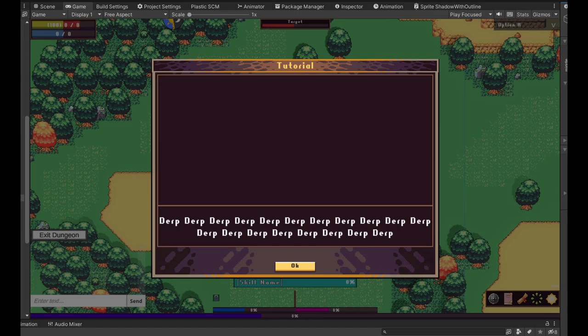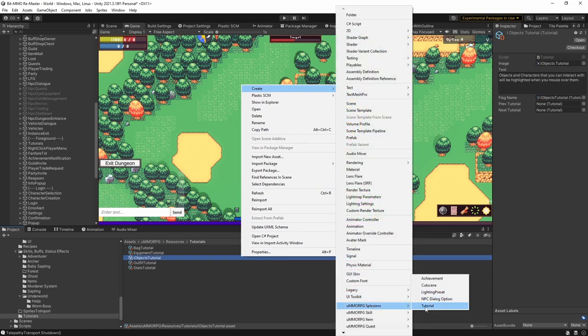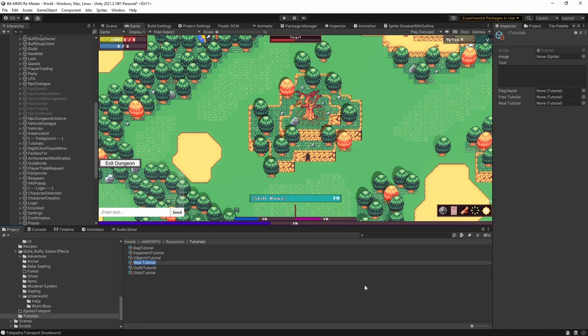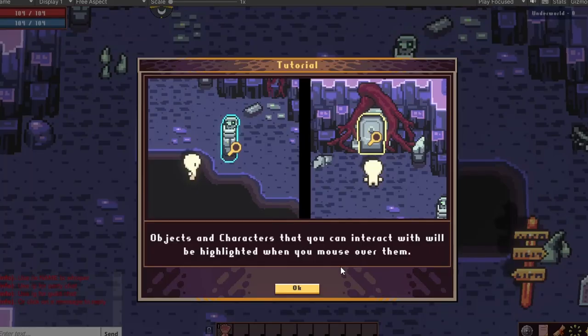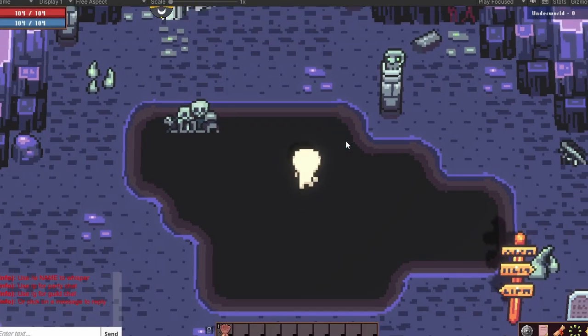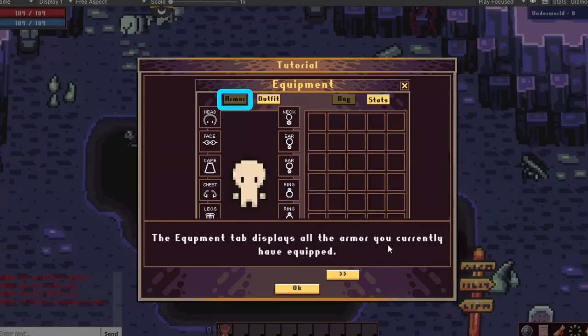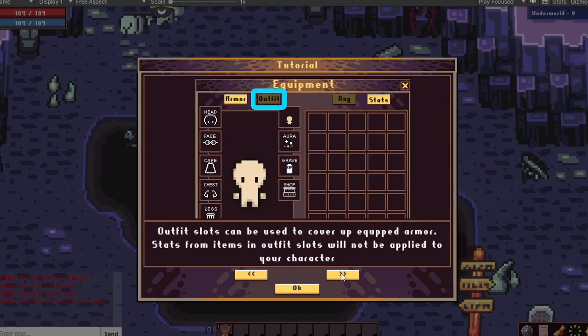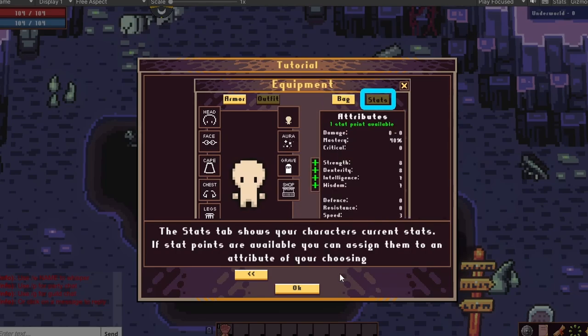So instead, I made one UI window and a tutorial template. Now I can just create these little tutorial cards — they're actually called scriptable objects in Unity — but each one has a title, an image, a little description paragraph, and a next or previous tutorial card. I can pass these tutorials to the tutorial window whenever I need it to appear. As of now, we have tutorials about interactable objects and NPCs, the inventory system and stat windows, skills and the quest window, as well as being able to turn in quests anywhere without having to go back to the NPCs. More to come later.